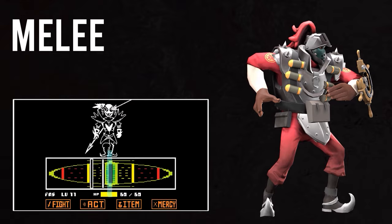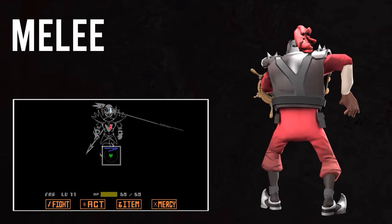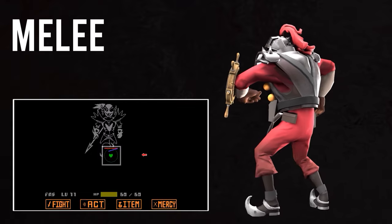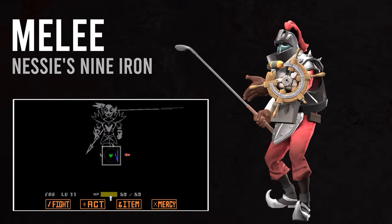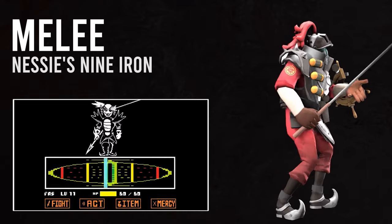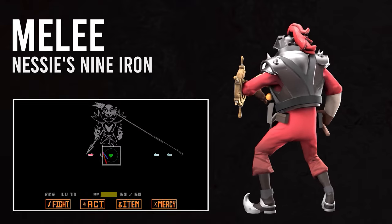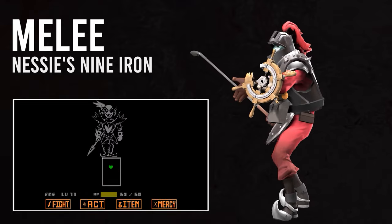What if I told you that Demo did have a polearm? He has one weapon skin that greatly resembles a spear, albeit with a bent head — the Nessie's Nine Iron. It's the perfect compromise. Be sure to name it 'Spear of Justice' or something similar so the golf club seems a little bit less like a golf club.